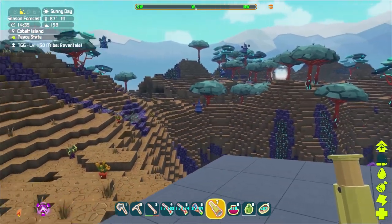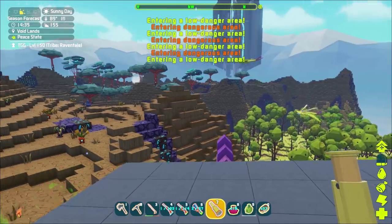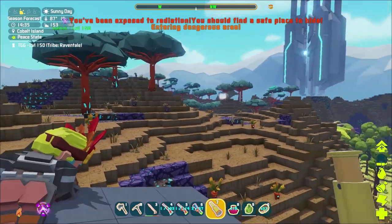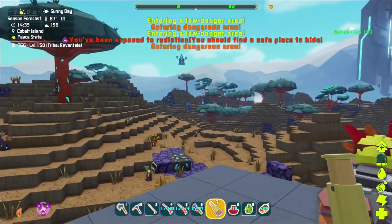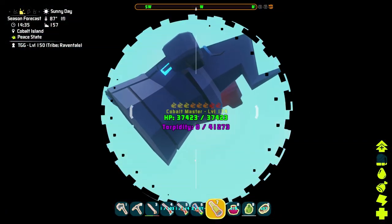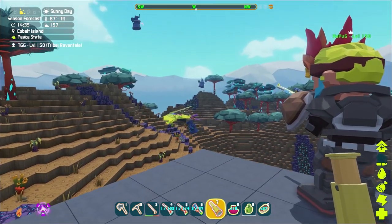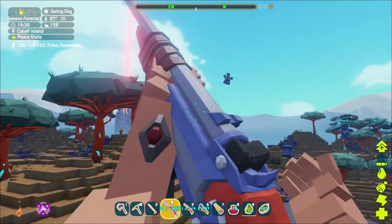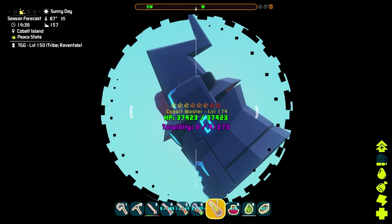Oh, there's a 174 behind us — that's a master or boss one, the red glowing one. There he is, he's flying! I see him, let's do it. He's got 37,000 HP, but the torpor is around 20-something. I'm gonna take a shot. He's got 41,000 HP actually, so it's gonna take quite a bit.